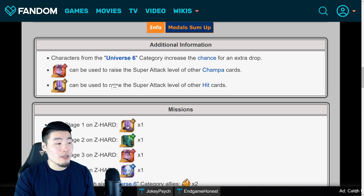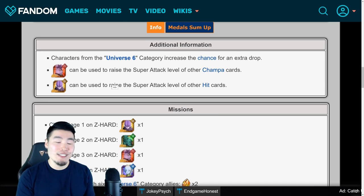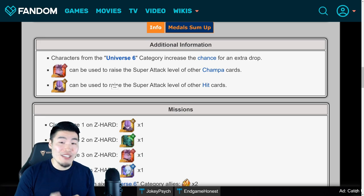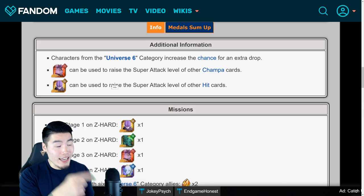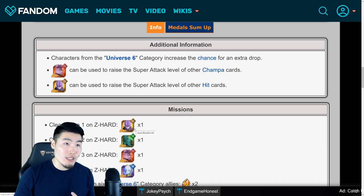The PHY Hit here can actually be used to raise the super attack of the TEQ Hit, who most likely will be returning to global with the STR Super Saiyan Blue Kaioken Goku banner. If he's not coming back with that banner, then it will have been over a year since he was initially released on global. I think we should write a lot of angry letters — or if you guys live in Japan, storm the headquarters and just demand Bandai to release Hit again, because it's just getting ridiculous at this point. But anyways, I do think that TEQ Hit will be returning on STR Super Saiyan Blue Kaioken Goku's banner. We can use this Hit to raise TEQ Hit's super attack, as well as the AGL one from World Tournament and also the INT one and STR one.